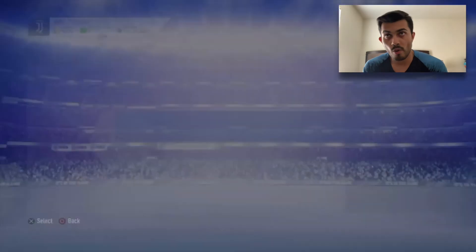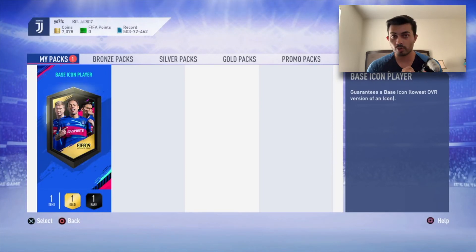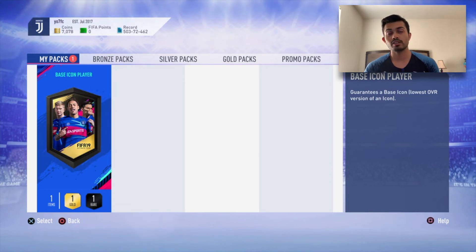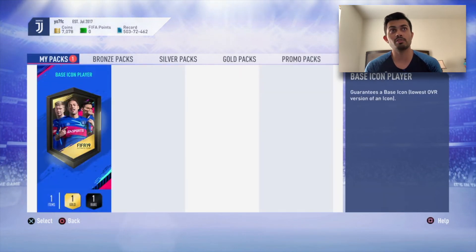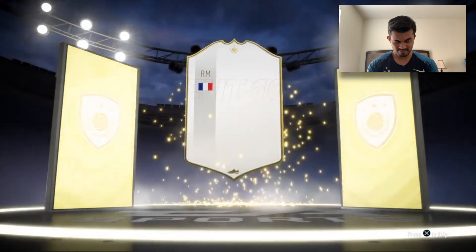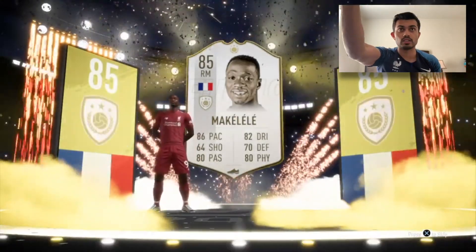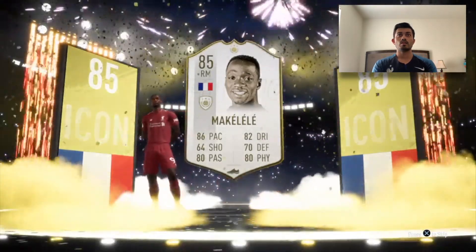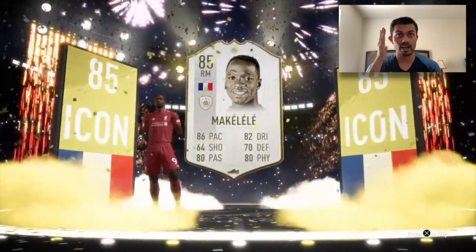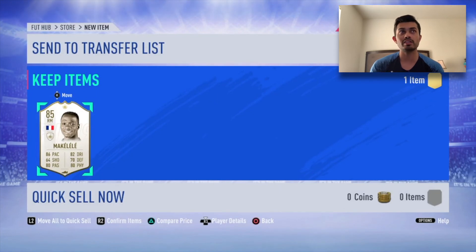Now it's time for the base icon player pack. The player I want is Eusebio or Ronaldo - I'd prefer Best or Ronaldo, and I don't want Deco since I already have him. The good thing is he's tradeable. A Brazilian flag would be amazing. It's a walkout for sure - French icon. That is literally one of the worst icons I could ever get, and I got it. I'm never gonna use him, but I can submit him for SBCs.